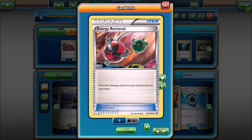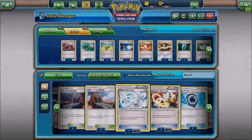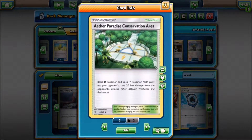Next up we have one copy of Azure Retrieval, two copies of Field Blower, four copies of Max Luxor, one copy of Switch, two copies of Trainer's Mail, four copies of Ultra Ball, four copies of MBS Seeker, and four copies of A Preparerless Conservation Era.